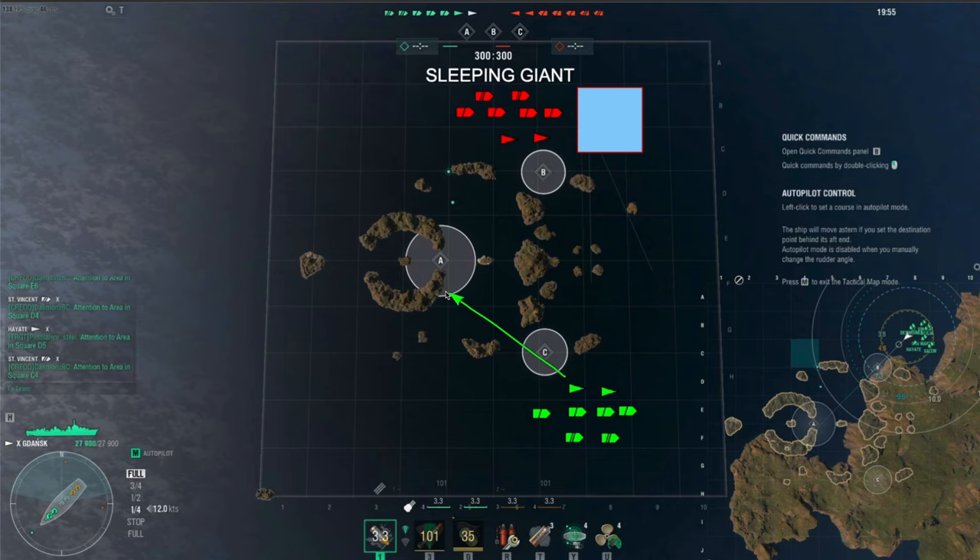Today we elected to have both destroyers push through to Charlie, bully the destroyer at Alpha, take it, and force the enemy to either come through Alpha or straight down and blow through Charlie. We have a San Martin, and I've noticed a lot of people are picking it — I think it's kind of busted right now. With 9.1 concealment and a 9-kilometer radar that lasts a while, it really destroys a lot of destroyer players because it's unsuspecting. You don't know it's there until it pops up, and by the time you turn around you're showing full broadside to a San Martin with radar — essentially a destroyer killer.